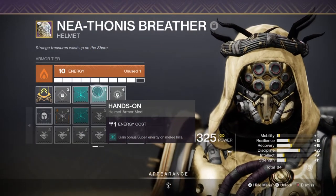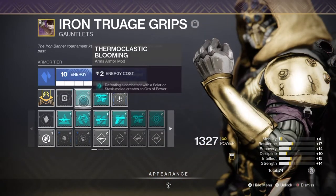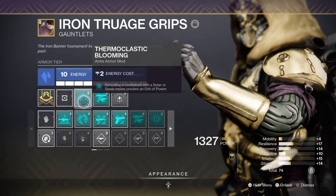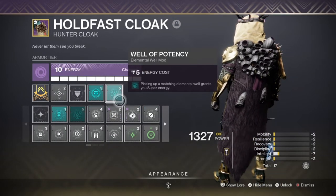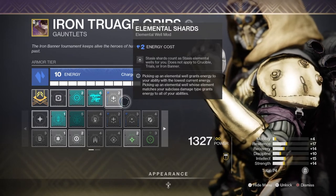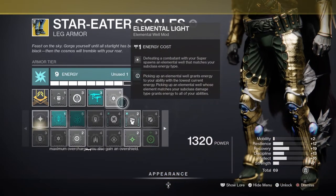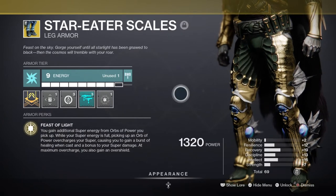Hands On mod gives us extra super energy via melee kills, and Melee Well Maker spawns more elemental wells. Thermoclastic Blooming provides Orbs of Power via melee kills, and Well of Potency gives extra super energy from elemental wells collected. Elemental Shards will turn stasis shards into elemental wells, affecting Well of Potency at the same time. Tome of Dawning will give us a plus 50 to Intellect over 30 seconds — practically a 3 minute 48 second cooldown reduction. Elemental Light provides a well upon activating our super, and Star Eater Scales provides additional super energy when picking up Orbs of Power.